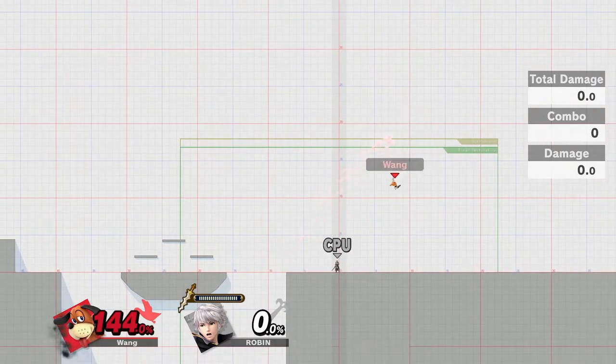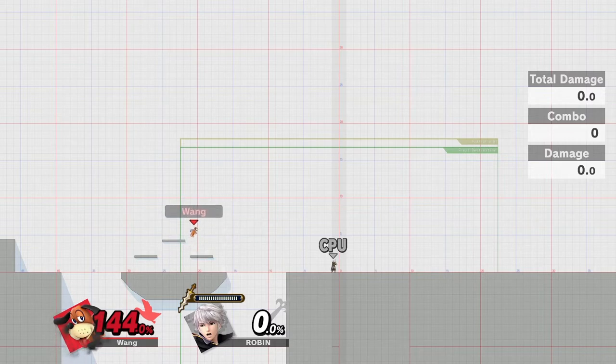One thing I just realized is that because the can falls so much faster on those final pings, you can actually ping it way ahead of time and have the can be high above you, so it's covering you from when you're going high and then you'll be safe. Because this is Battlefield, with the platforms it does make it a little harder to judge, but we'll go to that stage next.